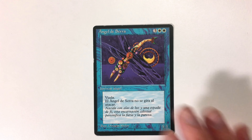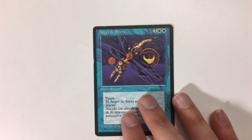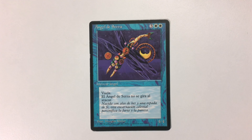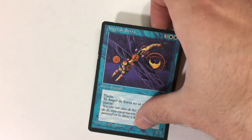One of the cooler known misprints — this is an Angel of Serra with the wrong color and the wrong artwork. I believe it's in Spanish. It's one of the cooler misprints out there. It's a playable card — I think that's what makes it a little bit more valuable, because you could actually play it. And the Angel of Serra is a pretty popular card that lots of people actually use.